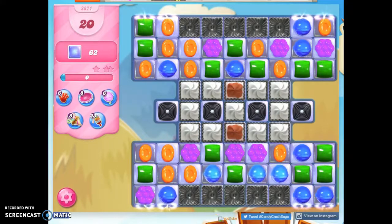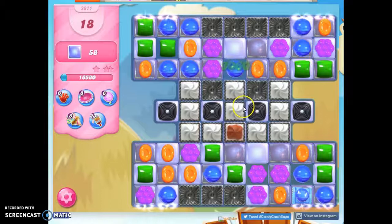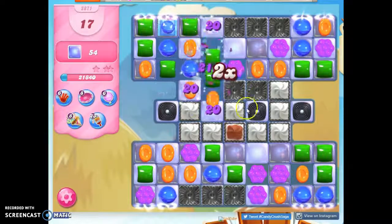We also have these portals, which is going to allow things to happen. These portals connect here, so this might be the top in effect and this might be the bottom. This is going to create a blockade, so we need to clear things out as quickly as we can so that we can use the fact that we only have a few colors on this board to make some good specials.